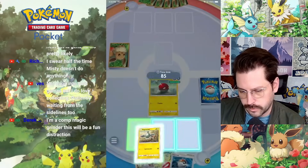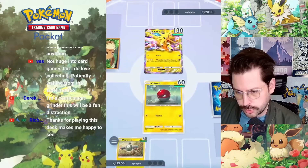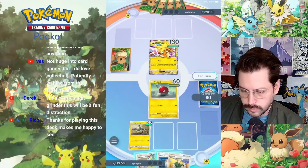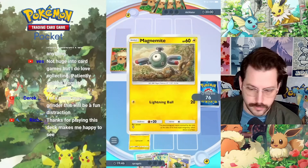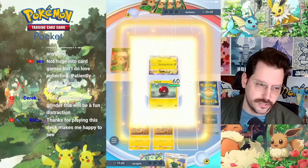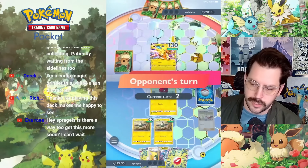I'll go Voltorb here. Voltorb vs Zapdos. My turn - got Lieutenant Surge, another Magnemite. Might as well Professor's Research and just see if I can get anything.